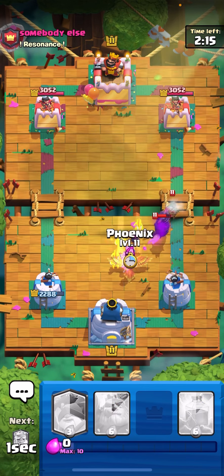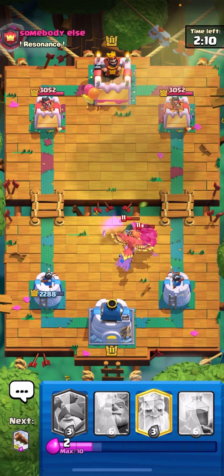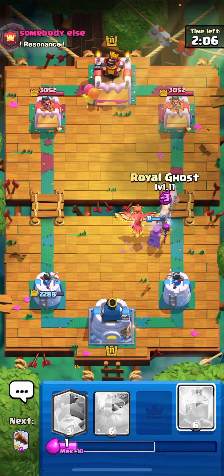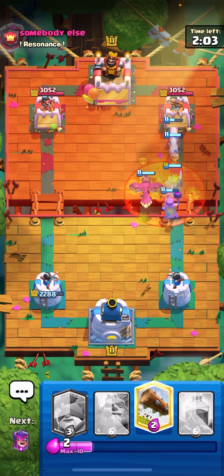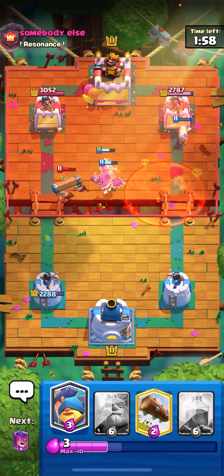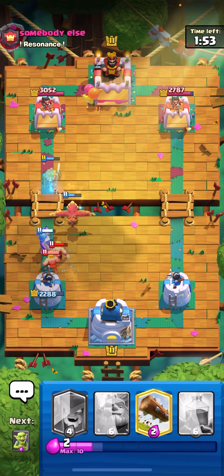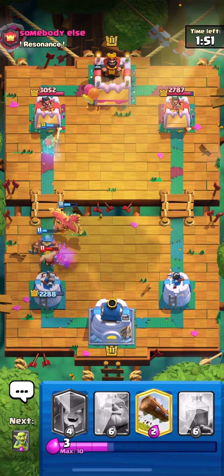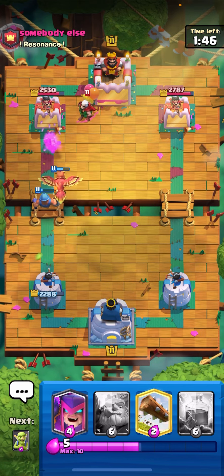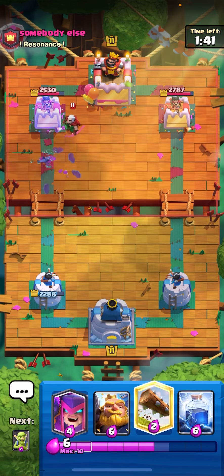Let's go for a mother witch here — I don't have enough elixir, that's unfortunate. The goblins here, the phoenix — mother witch is gonna die... actually she survived, okay that's good. I'm just gonna go super aggressive here with the Royal Ghost. I don't have the elixir for RG. Okay that was a good bow ram by him. Let's go for fisherman here — Royal Ghost is gonna get some damage, I'll take that.